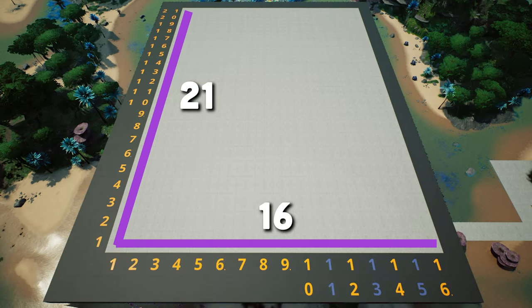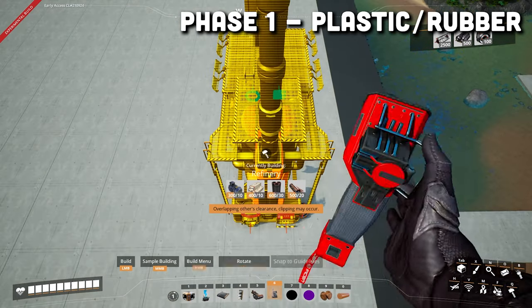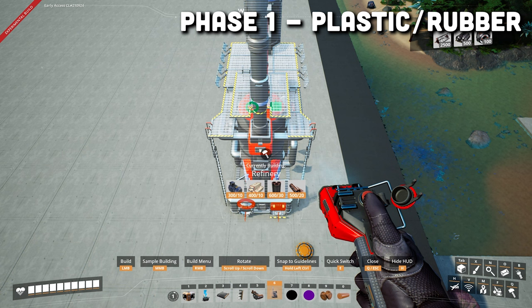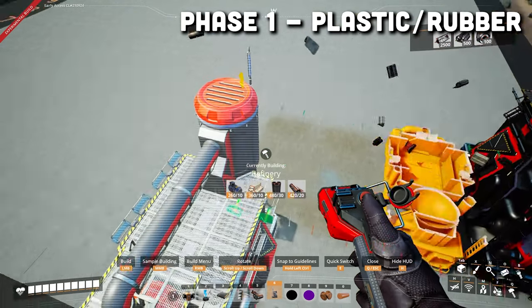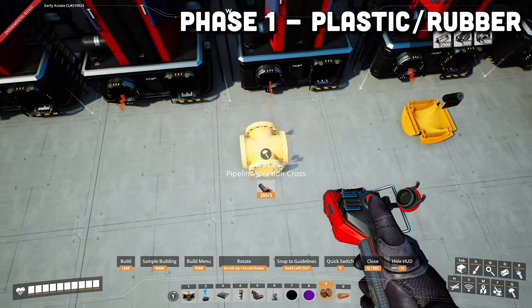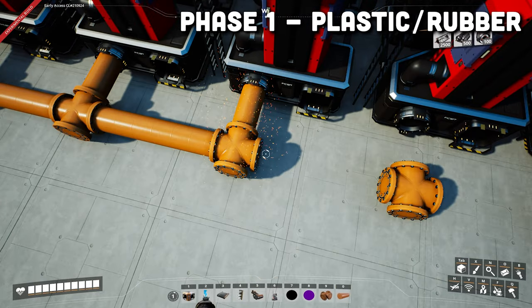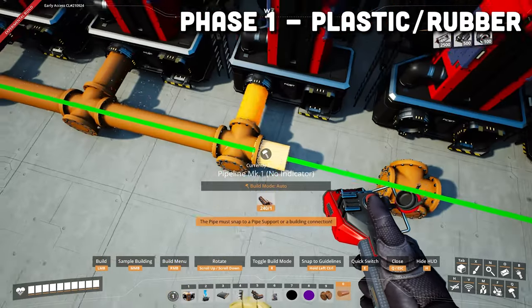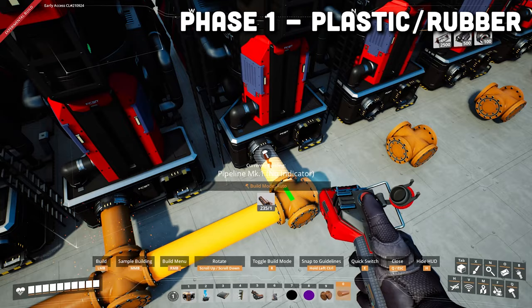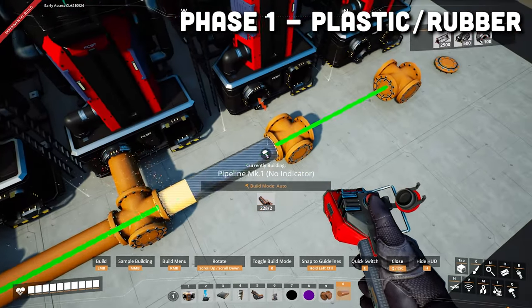Start with a 21 by 16 platform. If you have a pipeline floor hole, put one down right about here — this is where your pipeline will come in. Grab a refinery and line it up so that the bottom is at the start of the third row and in the middle of the 15th column. Put down a total of 10 refineries side by side. Then put down a pipeline junction cross behind the first refinery and the pipe coming from the hole, repeating this behind every refinery. Finish the piping between all the crosses and the refineries. I individually connect them like this — rather than one long pipe — to avoid flow issues.